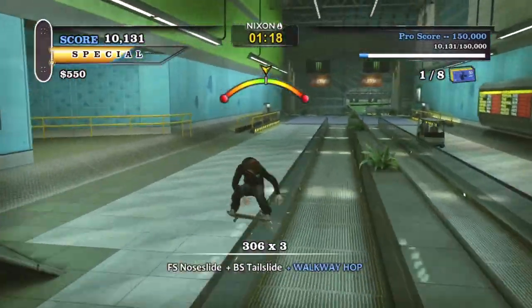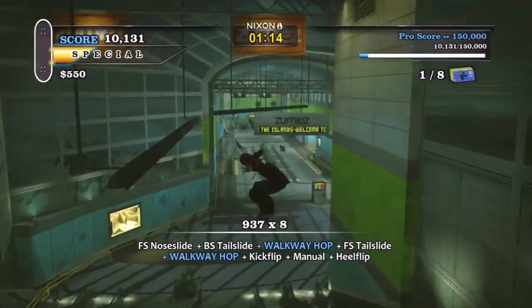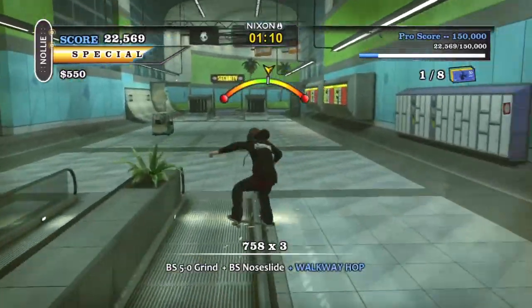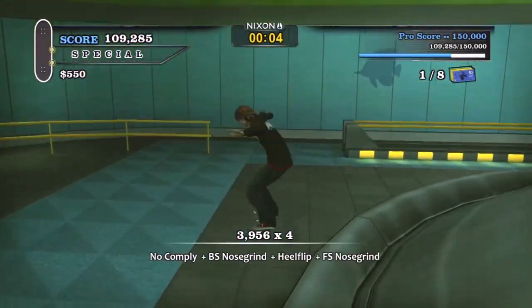Next is Airport, based in Fukuoka, Japan. This is a great level for super long grind lines as you can switch between rails on the moving walkways, seating areas, and escalators. Sadly you don't get a gap for endlessly grinding the baggage claim anymore, which invalidates my old high score method immediately. Thanks Tony.